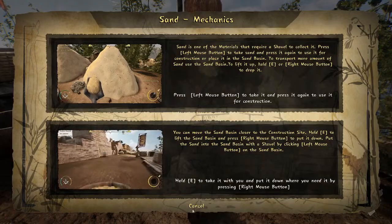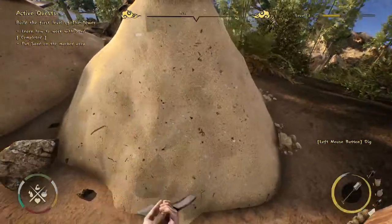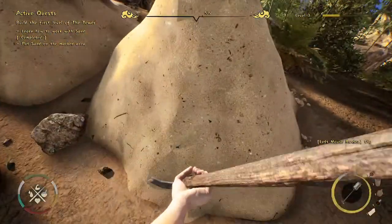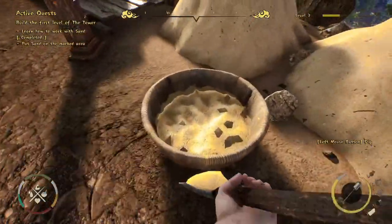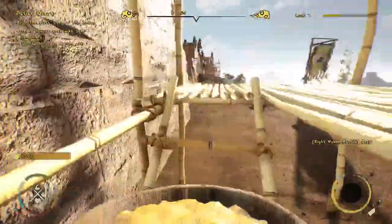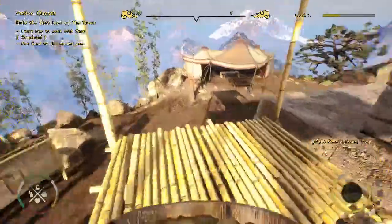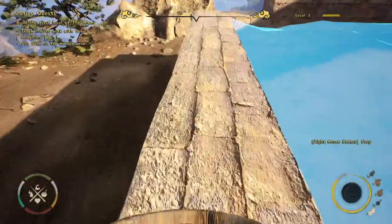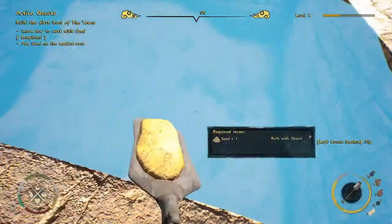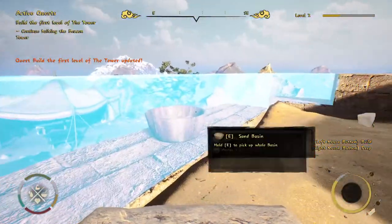Now we need some sand. The sand also has a basin you can fill and carry up higher so you don't have to run back and forth. You can fill it as much as you want — more realism or faster gameplay, depending on your preference. We fill it up here and let me show you another mechanic: if any element is standing in our building area, we can't build, so we have to move it.